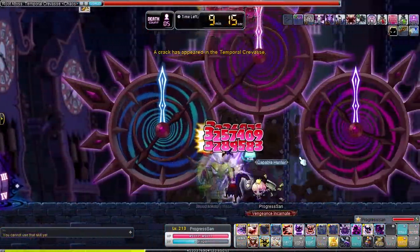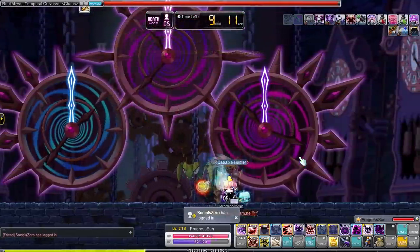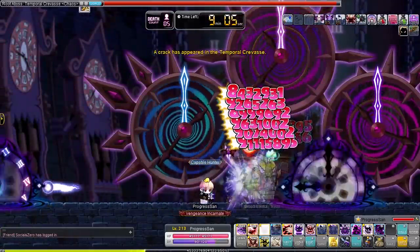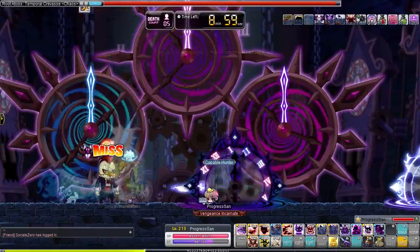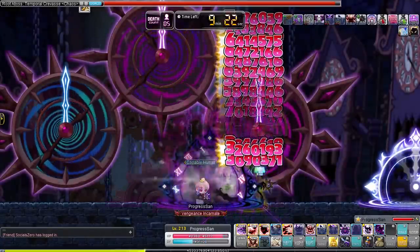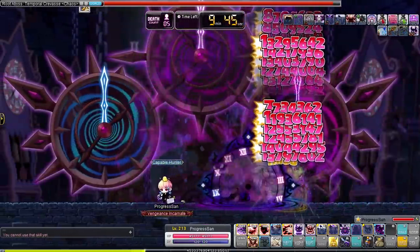Next up is the Chaos Crimson Queen — wait, first is Chaos Von Bon, the kills-chicken. This boss can require anywhere between 6k and 10k main stat and around 85% IED depending on your class. It can be unlocked after clearing the related Root Abyss questline and defeating the normal version 5 times — this goes for all Root Abyss bosses. Before you fight this chicken, make sure to lower your skill transparency, because the hardest part of this boss fight is actually seeing what the chicken is doing.